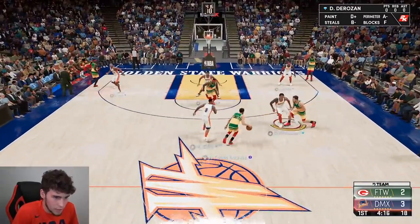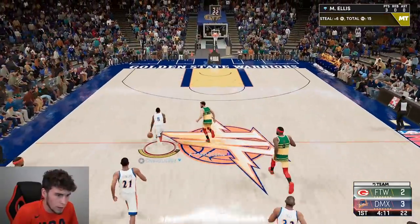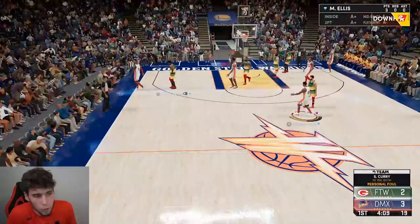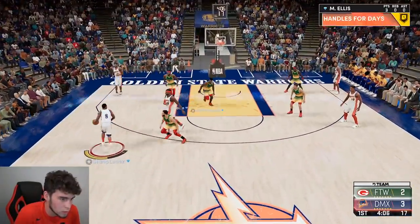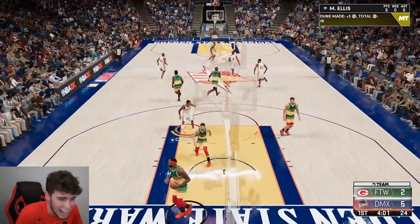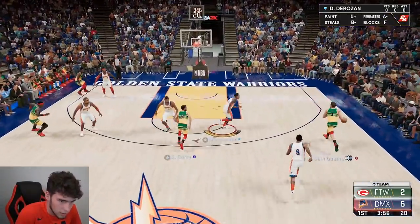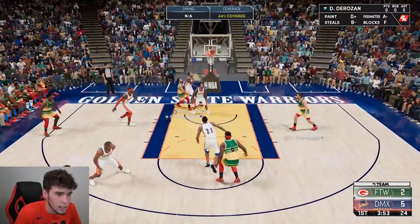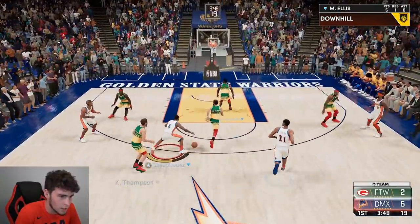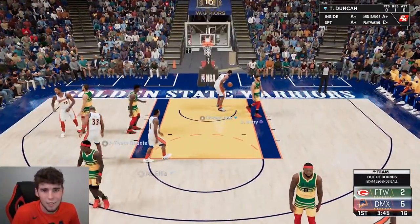I absolutely love his speed on the defensive end too. Good rotation out of the corner. We could pull up on the break — you guys know what I was setting up. Look at Monte on top of the defender. Good defense — rotate. Look at Monte run the floor. He was headed for another slam dunk but Zion saved him at the last second.